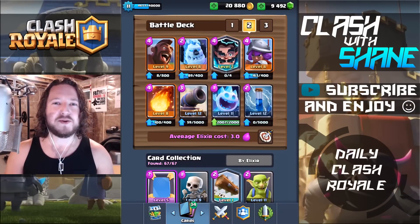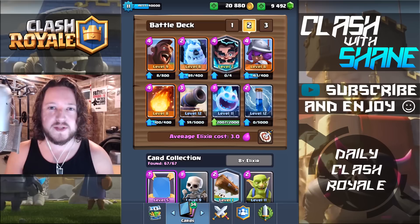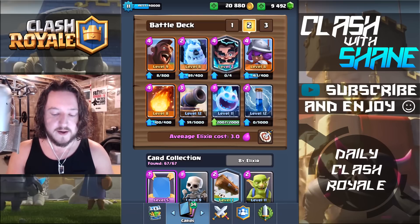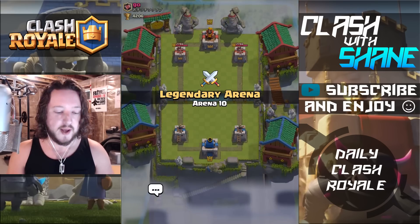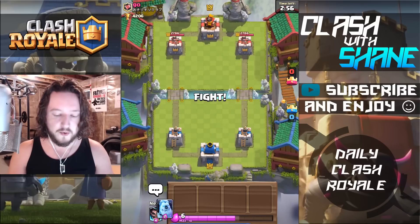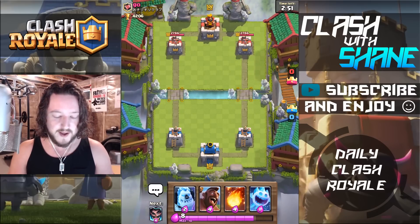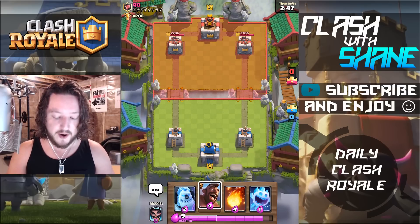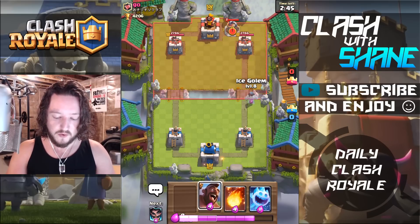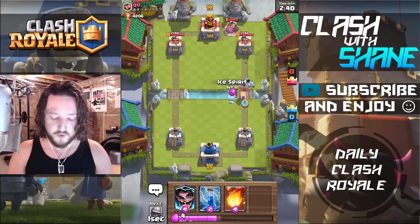Hey guys, welcome back to another Clash Royale video. Today we're taking a look at three different Electro Wizard decks. The first one is a Hog Rider Cycle with the Electro Wizard and the Musketeer. Going to do a live battle with that one, then we'll look at the next one. Facing off against Goh, who is a level 10. I managed to finally upgrade my Hog Rider to level 9, so it's been a long time coming.